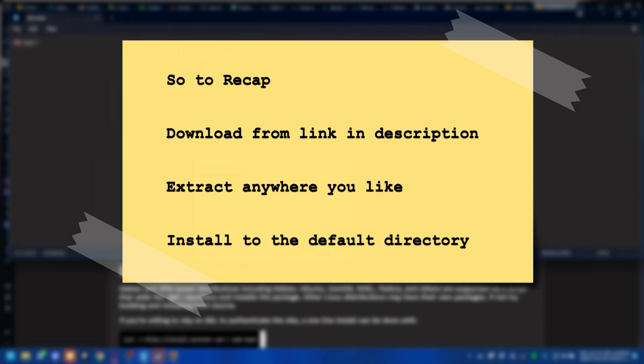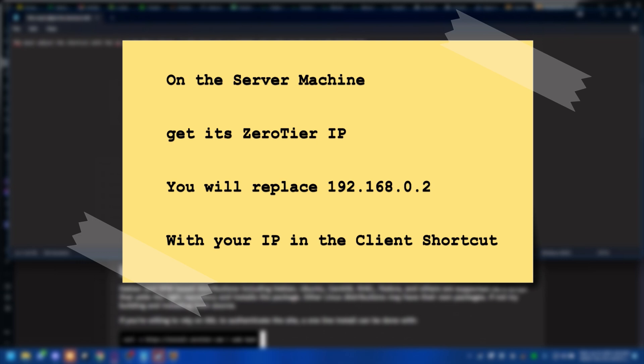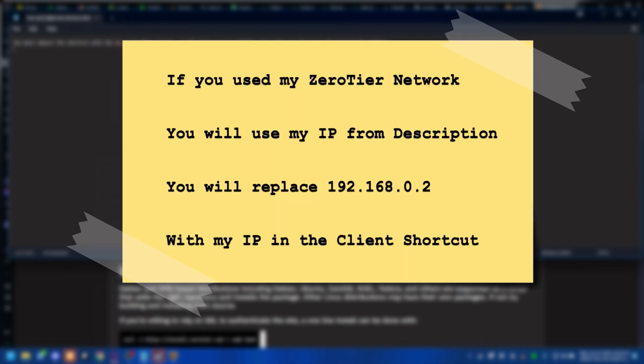To recap: download from the link in the description, extract anywhere you like, install to the default directory, install ZeroTier, and join a ZeroTier network — either mine or your own. If you join mine, you can use the IP I'll put in the description. If you use your own ZeroTier network on the server machine, get that machine's ZeroTier IP and replace the default 192.168.0.2 with it in the client shortcut, which I'll show you shortly.